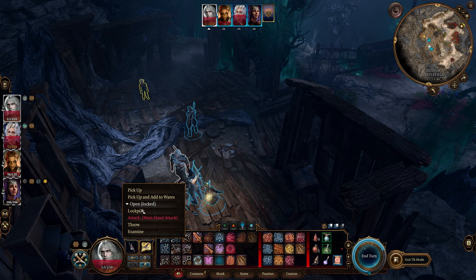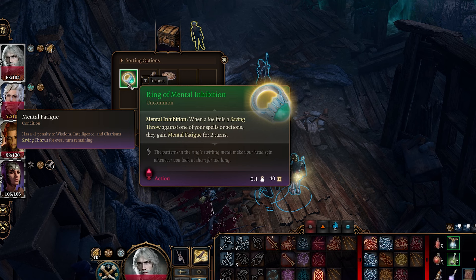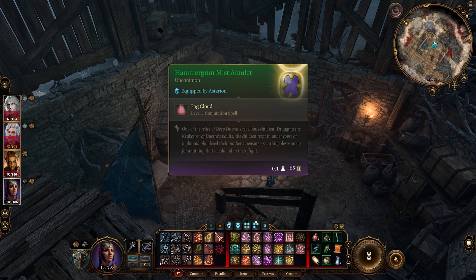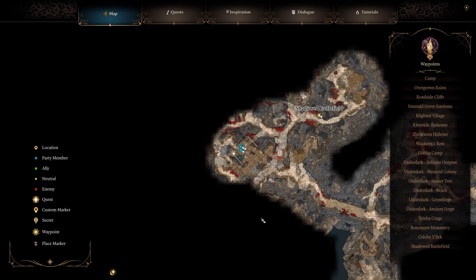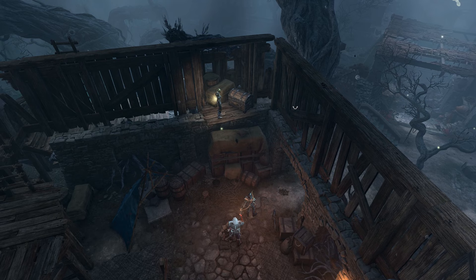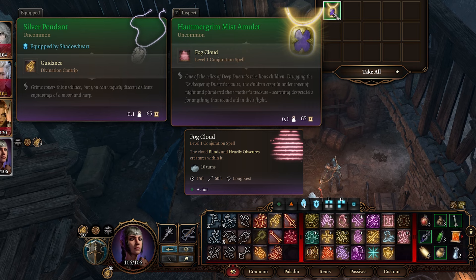Then you can go to this chest here and lockpick it to get the Ring of Mental Inhibition. Next up we have the Hammergrim Mist Amulet — jump up here near the Shadowed Battlefield, inside this building, jump up on this ledge, and then lockpick this chest — it's a 10 DC. Here's the amulet.